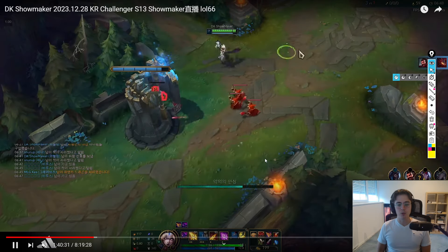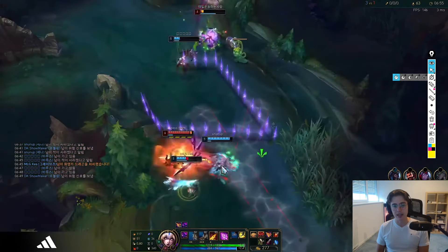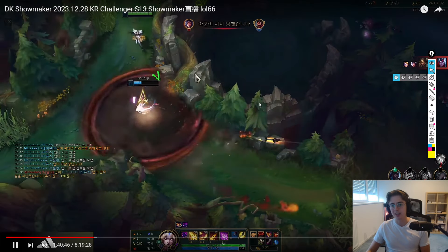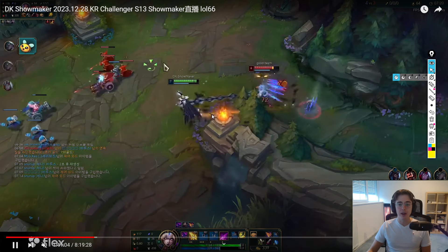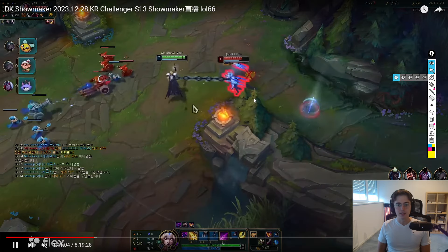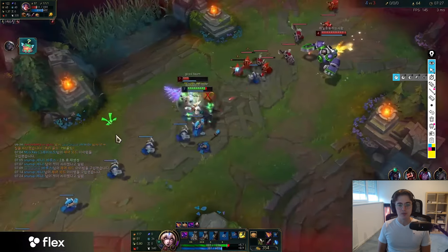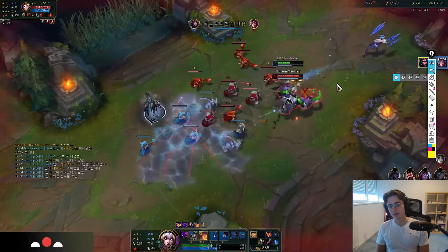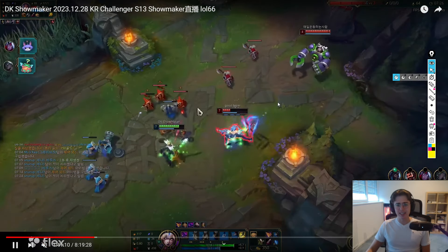Now we're in a position with a much lower W cooldown compared to level one and a lot of auto attack damage, so we want to be playing very aggressively. Irelia grabs a kill but uses R in the process, so it's not ideal for her and we're still in a good spot. Showmaker contests right here, lands the chain, and locks Irelia up — look at how he's kiting. Irelia tries to get the wave, our W gets blocked, but we still get the Fleet proc which allows us to kill Irelia.